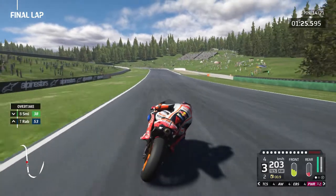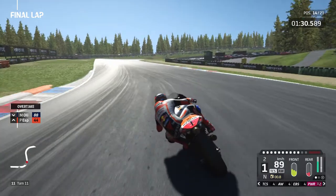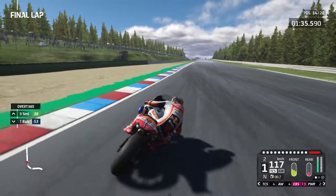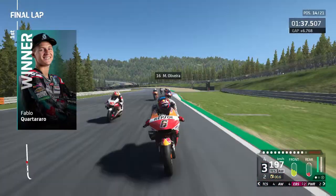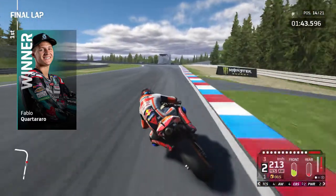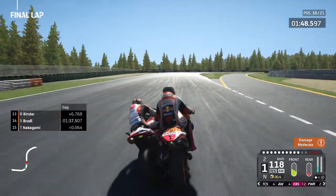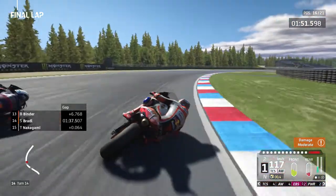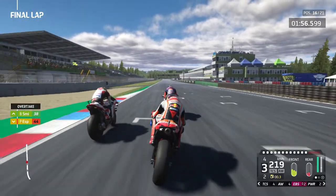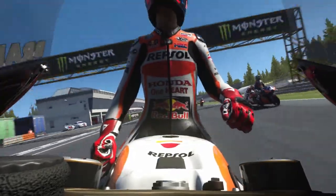We've got a lap of fuel left with a few corners to go — we should be okay. Gone wide into turn 11 again — the front went, the rear pushing the front so much. Here comes Nakagami, Honda vs Honda, but he seems to have backed out of it. Quartararo wins the race here at Brno. We've gone very wide into Horizont — Nakagami's got the inside, someone else on the outside — is that Miguel Oliveira? They've both come past as we cross the line.